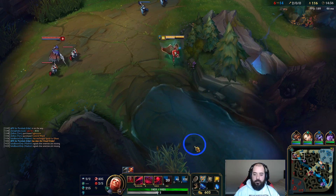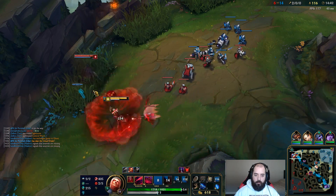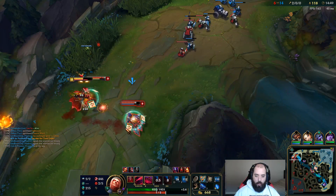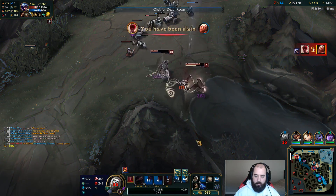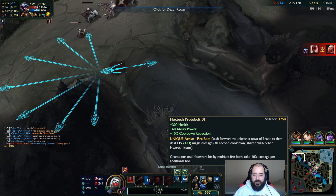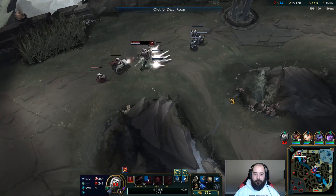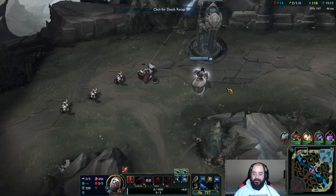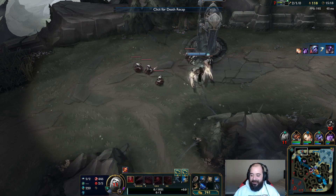There he is — I have a two-level advantage on him. I'm going to try and get a ward down. That actually landed — no way. I think this stupid dash mechanic works the same way as normal dashes — it says dashboard. It doesn't actually move your hitbox during the animation. That sucks man. This guy can grab all that farm — come on, that's some bull. I'll take it though, it's not a big deal.